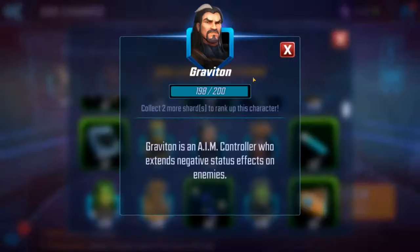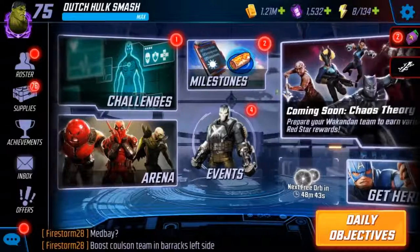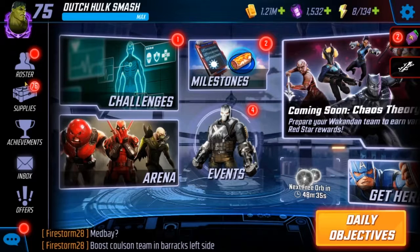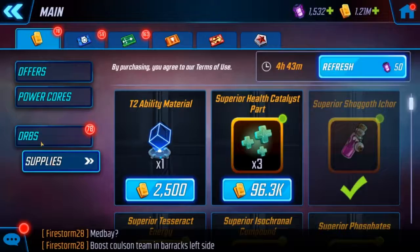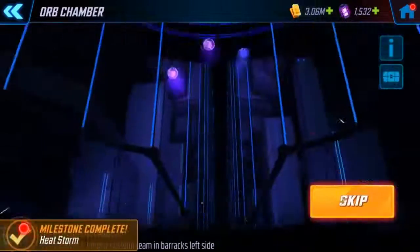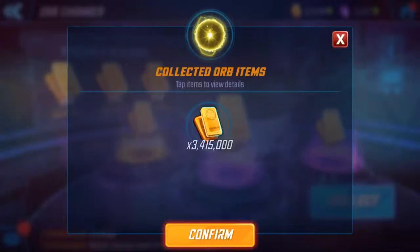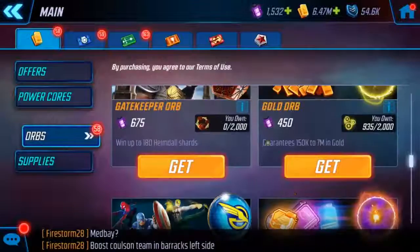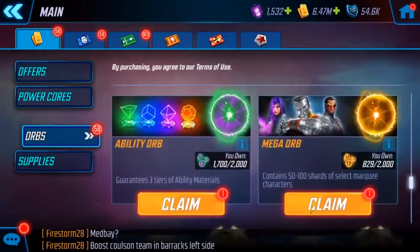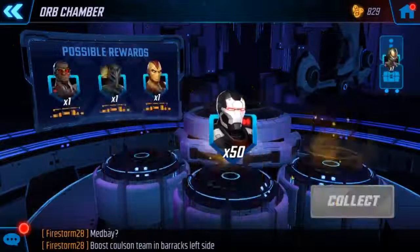The only good one I got from the premiums was Graviton. Let's open the gold orbs now. Nice, got a million drop — not bad at all. Then onto the mega orbs — nothing good, darn.